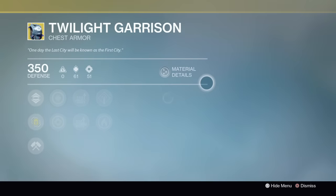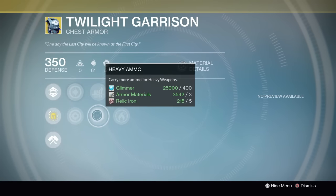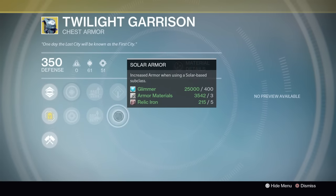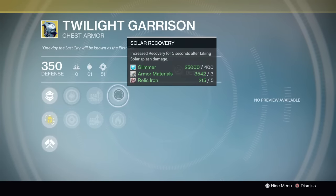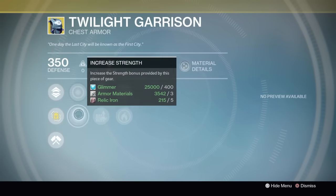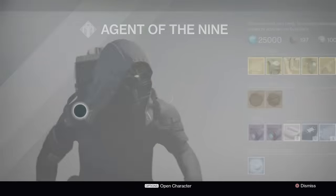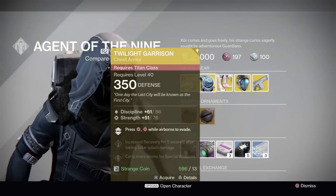Starting with Twilight Garrison — it's kind of that in-between exotic. This week's roll has Sniper Rifle Ammo and Heavy Weapon Ammo, Solar Recovery and Solar Armor. I would run Solar Armor if I was running a Sunbreaker, but if I was running a Striker or a Defender, I'd be running Solar Recovery against Golden Guns, Self-Res Warlocks, and other Sunbreaker Titans. Then we've got Discipline and Strength, which is an okay roll. In the Raid, it's really good for evading damage and getting out of tight situations.